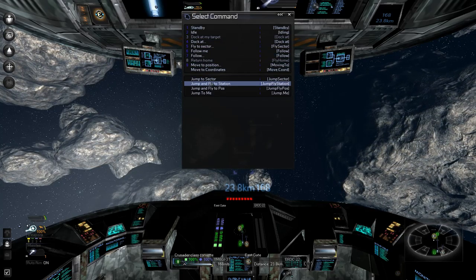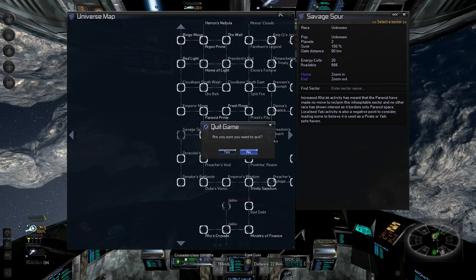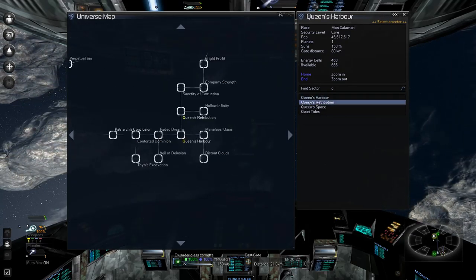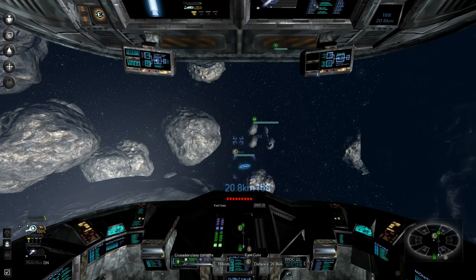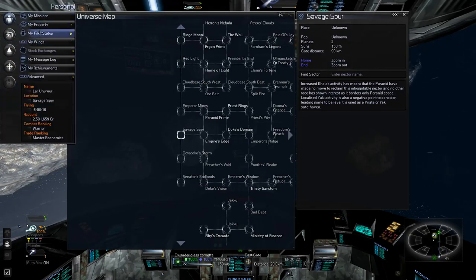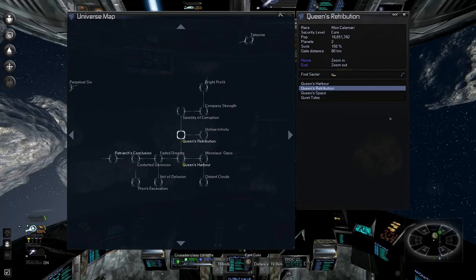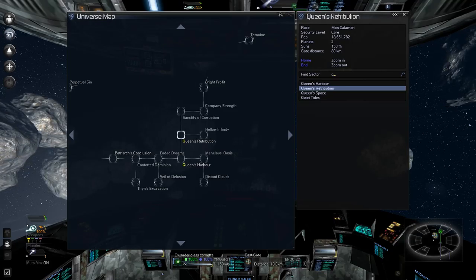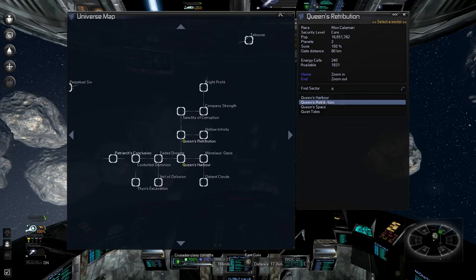Would the Alliance give me a discount since I'm kind of allied with them? Still 17 million — no discount. It would appear that Queen's Retribution is where my Neutron Bolt Cruiser shall be going next.